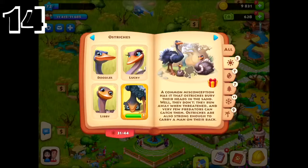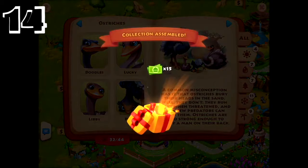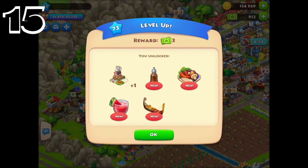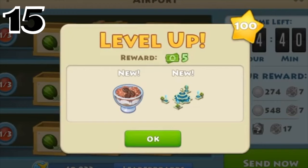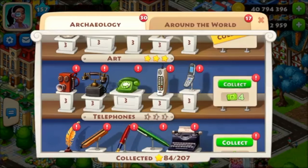Number fourteen: zoo family completion. You can get around 10 to 25 T-Cash by completing a zoo family. Number fifteen: leveling up. While leveling up, the rewards are sometimes 3 T-Cash. Once you reach level 100 and up, you will always get 5 T-Cash.